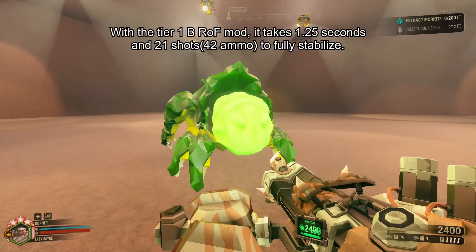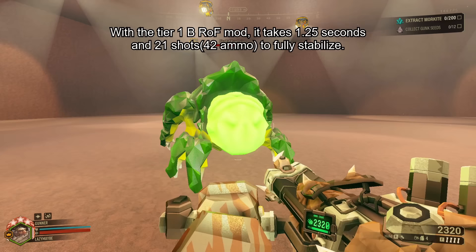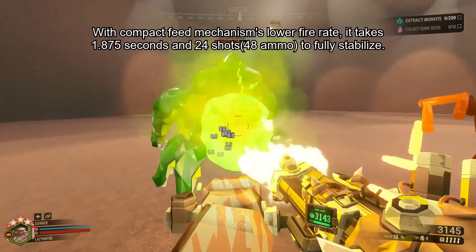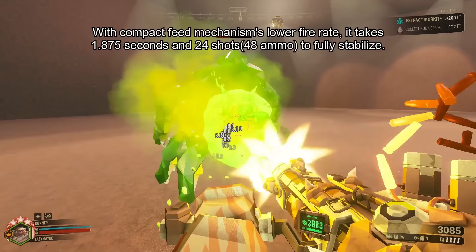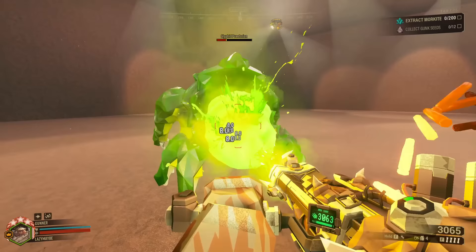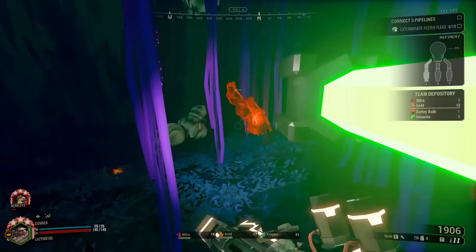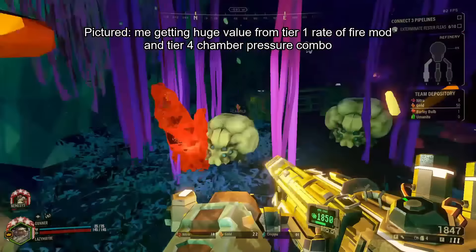If you equip Tier 1B, it takes 1.25 seconds to get there, and only 21 shots because the decay has less time to act. If you have Compact Feed Mechanism equipped without Tier 1B to raise the fire rate back up to normal, the opposite happens — it now takes 1.875 seconds and 24 shots to reach max stability. Reaching max stability faster is not just about accuracy. The first Tier 4 mod gives you plus 15% damage per shot if you are fully stabilized, so if you can get there faster, you can spend more time in a fight with that damage bonus.